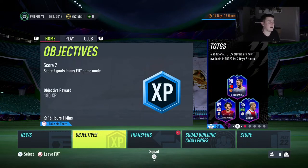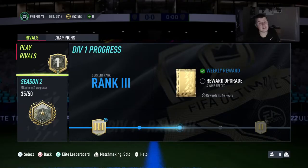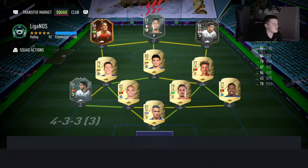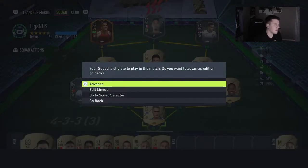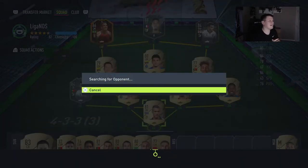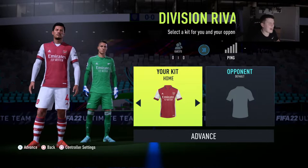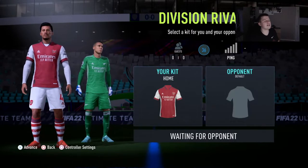Let's go into the Division Rivals game and see what we can do with this Liga NOS team — see if we can get a win and hopefully Galeno can score a few goals. We're playing Division One and have four wins needed to get our reward upgrade. Galeno will be playing in place of Rashford, so he'll be playing as a CAM. We may need to change it in-game.